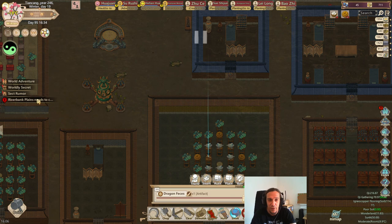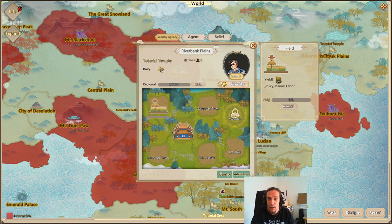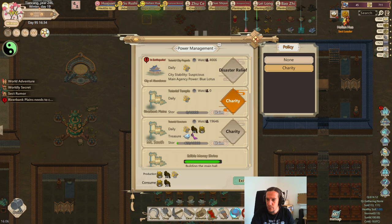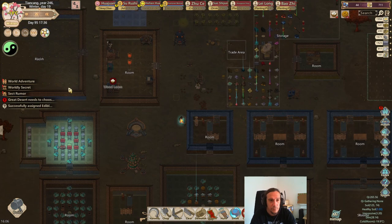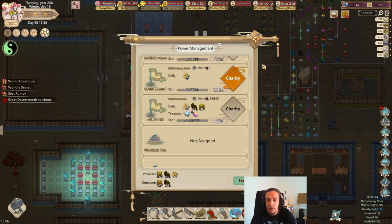Riverbank Plains is now completed, so we can now put up the policy and the agency here. We of course go for charity, and the first thing I'll do is put up fields on every single area where it is doable, because fields are just that powerful. I ran out of wood, so we're going to chop up some timber. Luckily we do have some trees here. Great Desert is now also completed - let's put them on charity and wait until we have enough timber to build things over there.